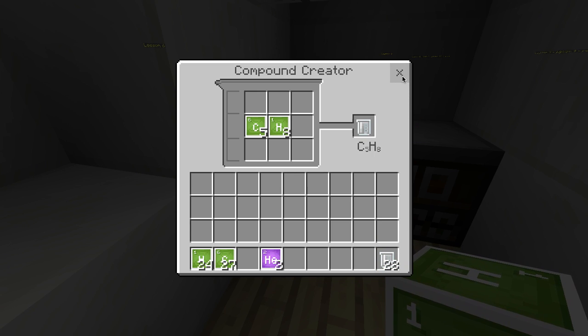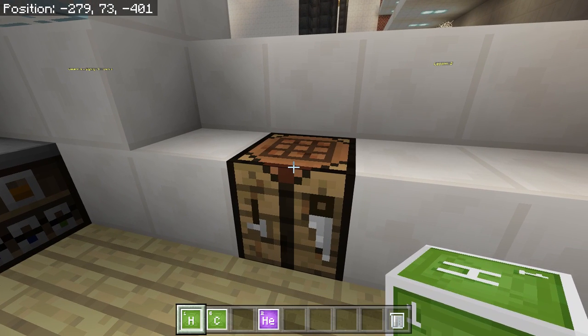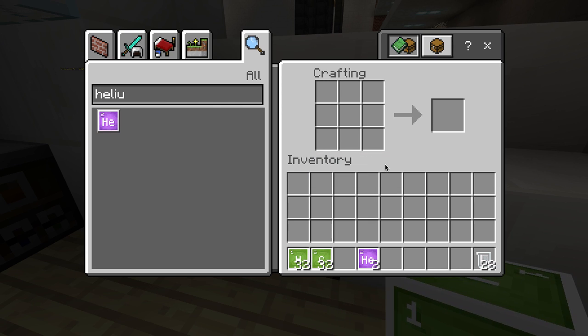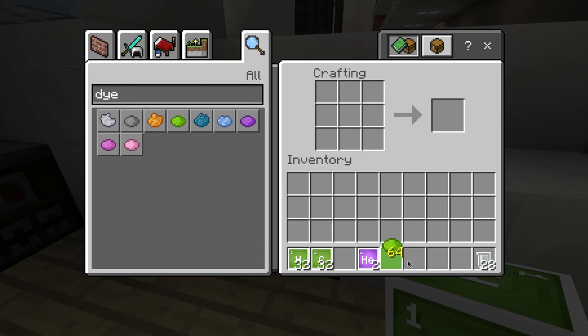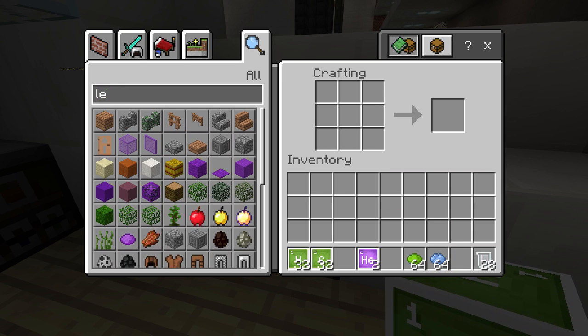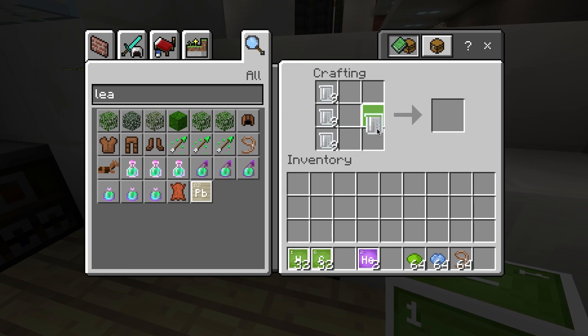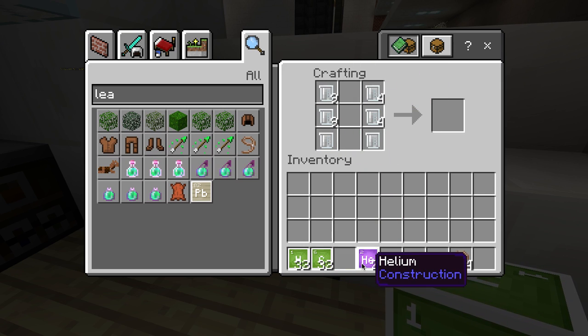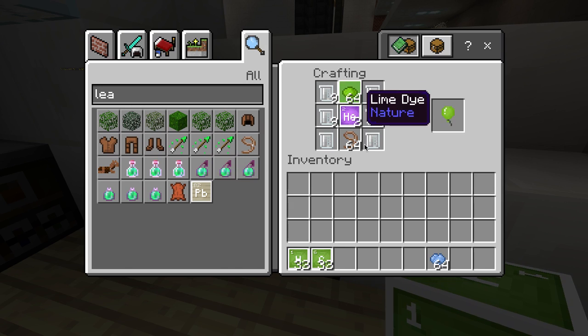There we go — now you've got your latex. The next step is we're going to need the crafting table. We are also going to need some dye, so let's pick some nice coloured dyes — some lime and some blue. And we will need a leash. Now we take our latex and stick that down the side of the crafting table, put some helium in the middle, then the leash, and the dye.